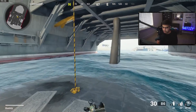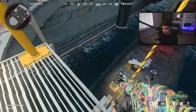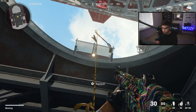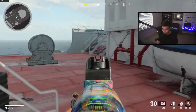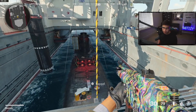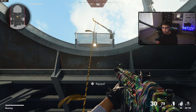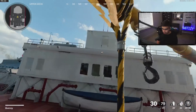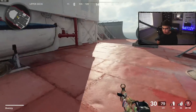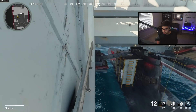For grapples — rappels, whatever you want to call them — the animation takes pretty long. You're already up at the top, showing the animation, and then your gun is finally out. The easier and faster way is to cancel it: as soon as you're at the top, spam your jump button. To do the version where you fly up in the air, hold your analog stick back while spamming jump, but you've got to spam after you reach about the 75% point. It's just way better than doing that whole animation.